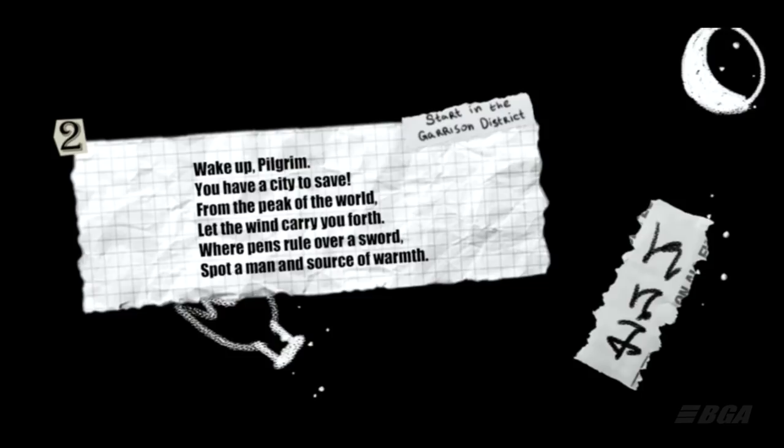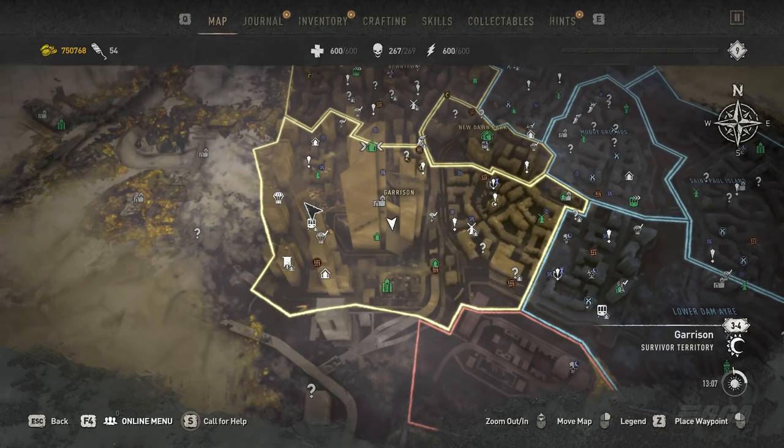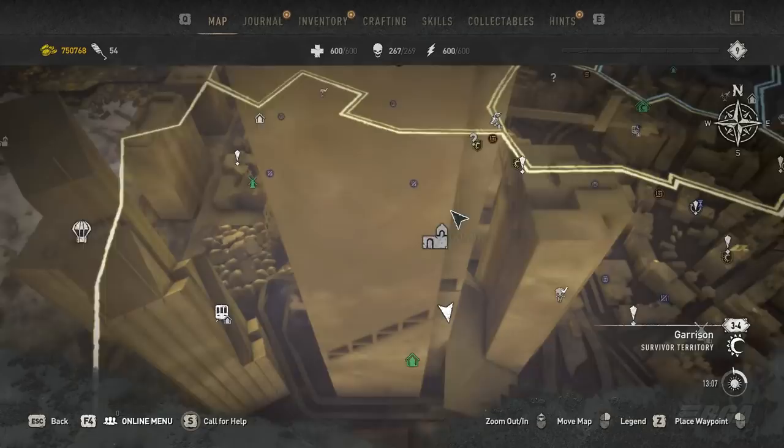Now let's look at the second riddle. It says: wake up pilgrim, you have a city to save. From the peak of the world let the wind carry you forth, where pens rule over a sword, spotter man and source of warmth. The hint tells you to go to the Garrison district, and the peak of the world meaning the highest point is the VNC Tower — the tallest building in the game.